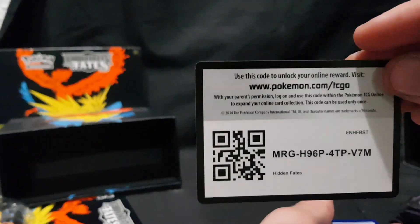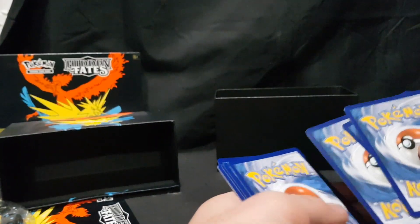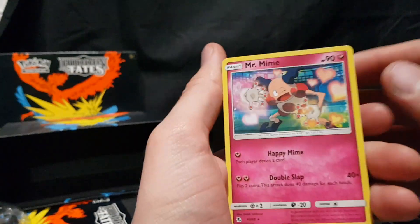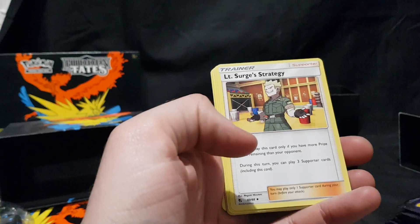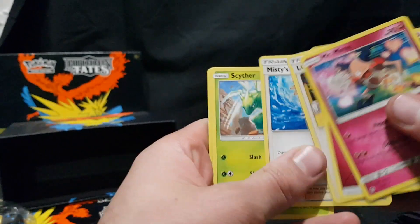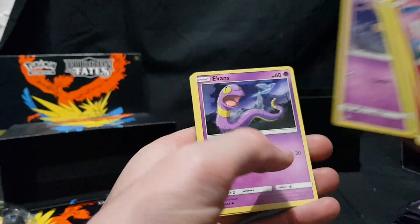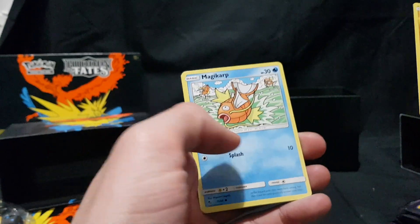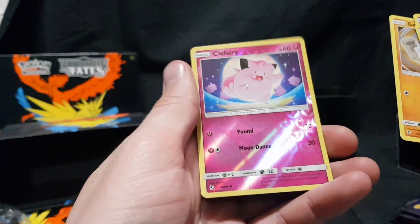Next up — code card. We have a Mr. Mime — love it! Energy, Lieutenant Surge's Strategy, Misty's Determination, Scyther, Koffing, Ekans, Cubone, Magikarp, Geodude, and a Reverse Foil Clefairy.